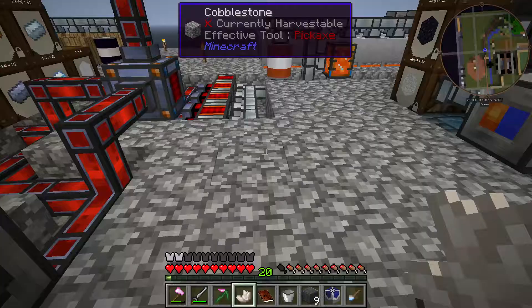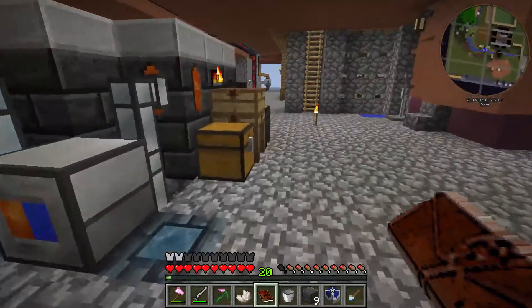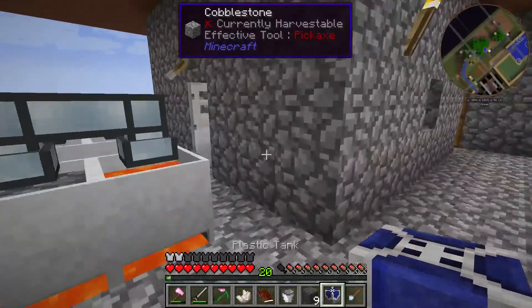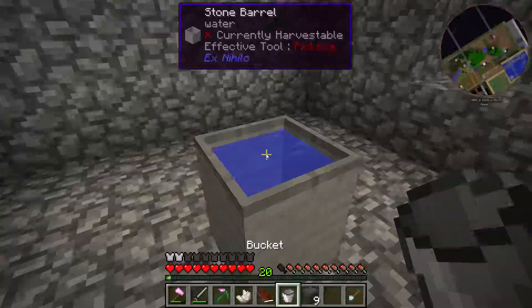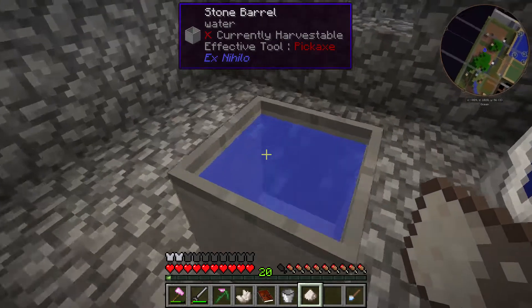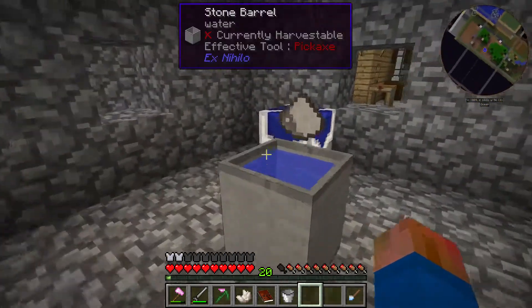What else did we need for this one? Certus quartz seed, nether quartz. Let's toss that in the water and see what we get. I'm going to use this stone barrel again — I'm really just guessing at this point. That does not appear to have worked.